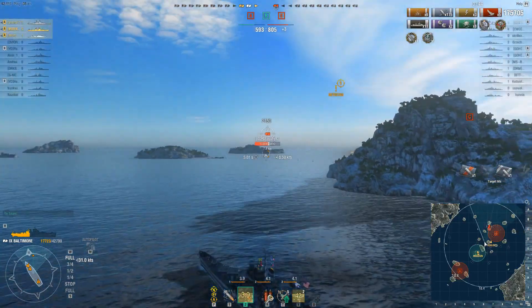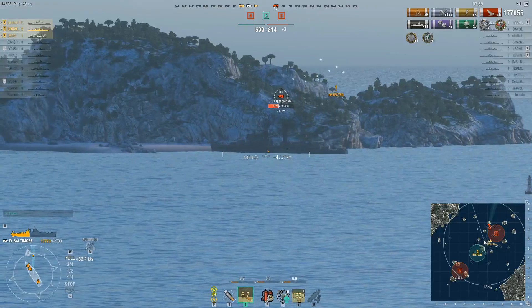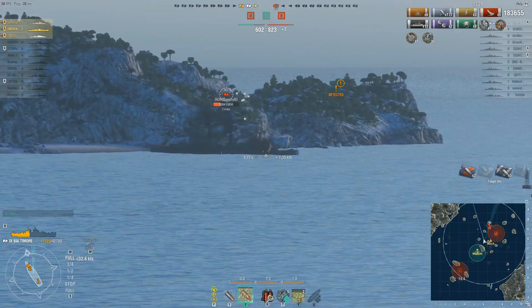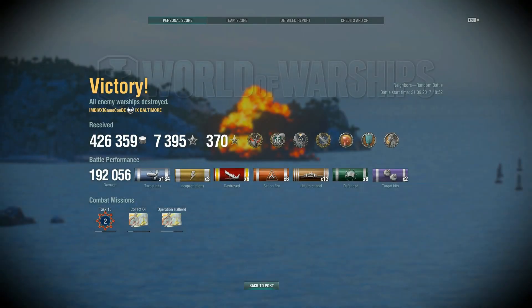You can see how this one's going to end. The Fiji's pretty much sailed itself straight into an island, over-focusing on something, and it's forced the broadside to come about — here comes death. The proof is always in the pudding: 426,000 credits, 7,400 XP, Confederate, Kraken, High Caliber, First Blood, couple of special event achievements, 192,000 damage with 181 shells, 6 kills, 13 citadels.